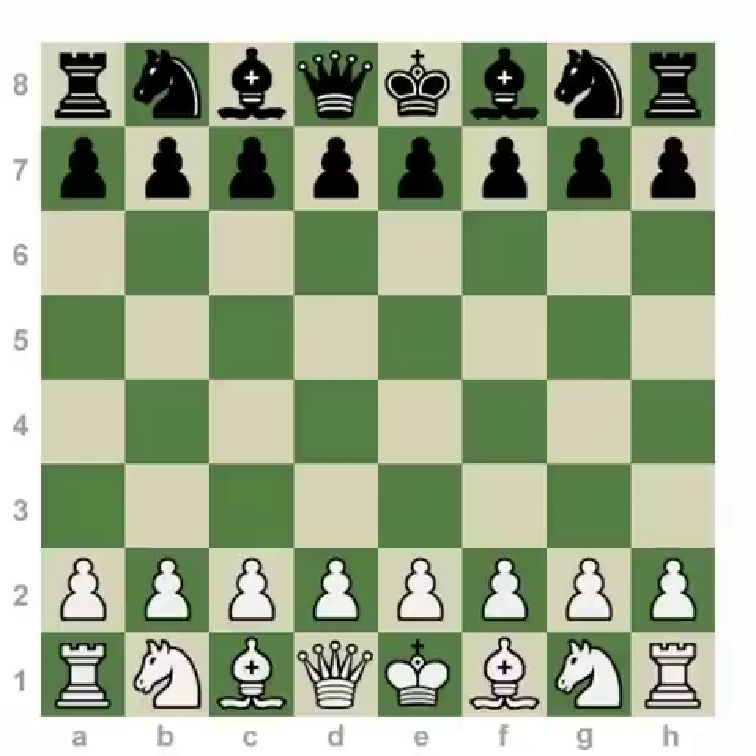Our fifth rule goes very well in conjunction with the first four principles you've learned, and that is to never move a piece twice — at least not before move ten. The basic idea should be obvious: if both players are trying to fight as aggressively and accurately as they can over the center, it doesn't make sense to try to battle your opponent's entire army with one piece.